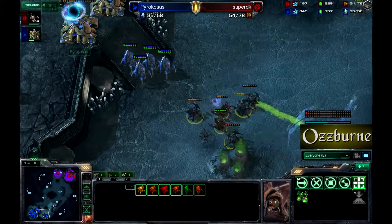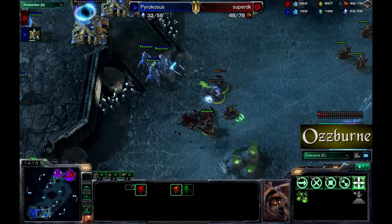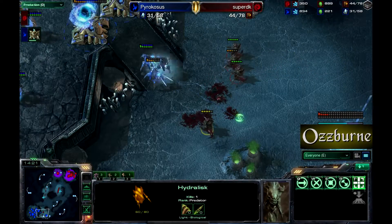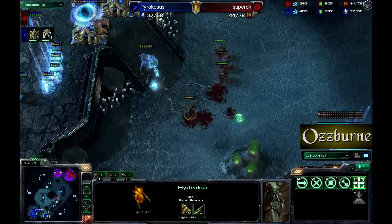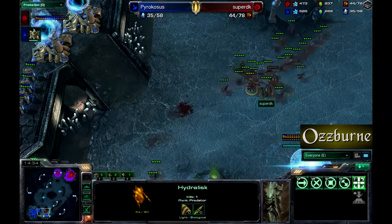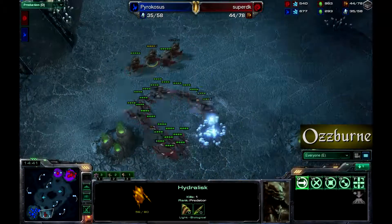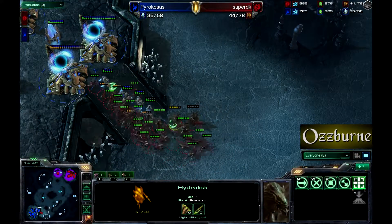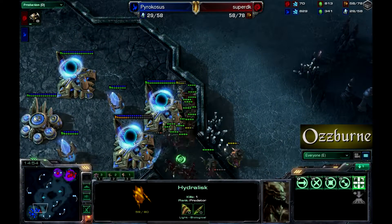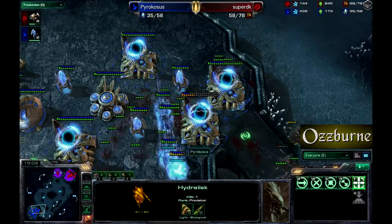A big warp-in of four, and the twilight council is up but nothing is coming out of it. Super DK gets distracted by the nexus — two, three, four, five roaches go down. But there are too many hydralisks. Hydralisks don't have a lot of HP but they do massive DPS. Down go all the stalkers without losing a single hydralisk. The nexus is canceled, and zealots are dying needlessly to Zerglings.